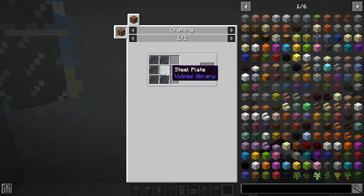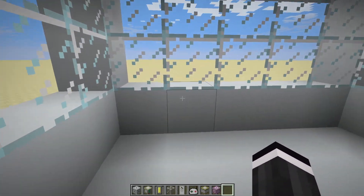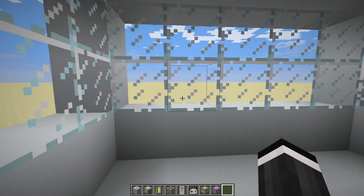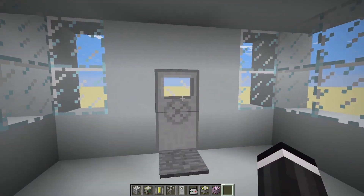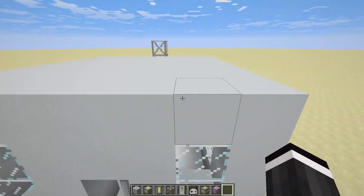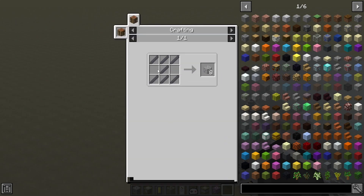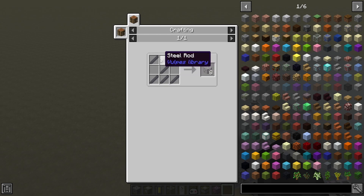The airlock door is just steel plates. You'll also need a bunch of machines in here — they give you oxygen and handle a bunch of complicated stuff — but in this video I'm just showing you how to make a space station. You're also going to need the structure tower.